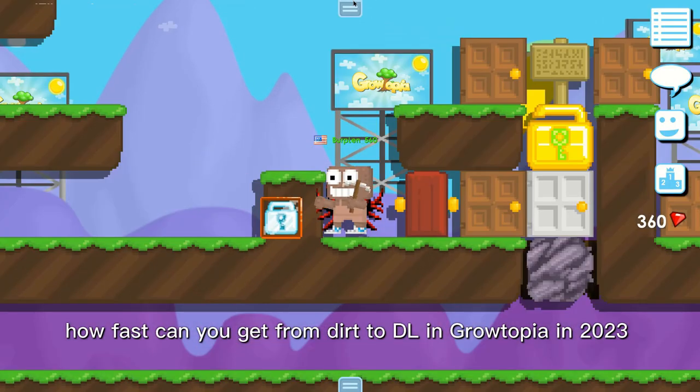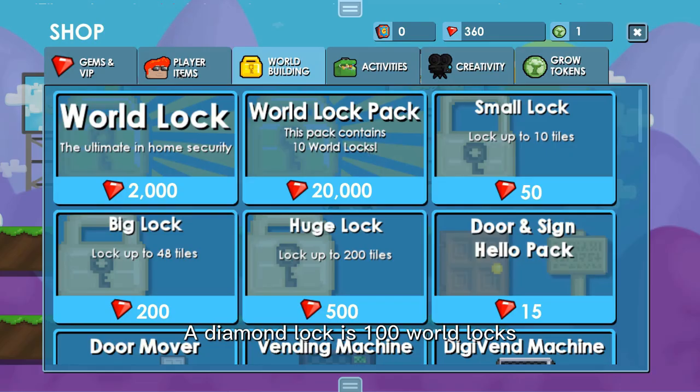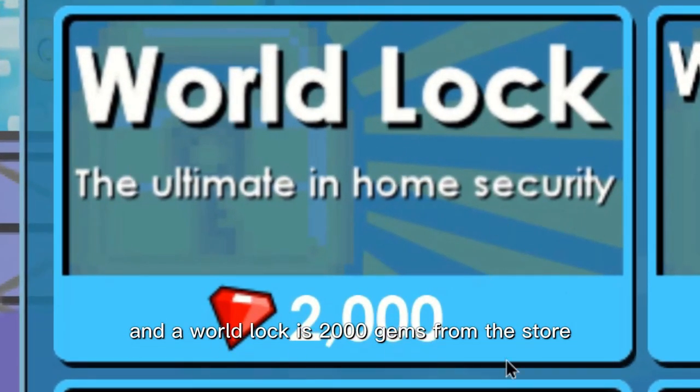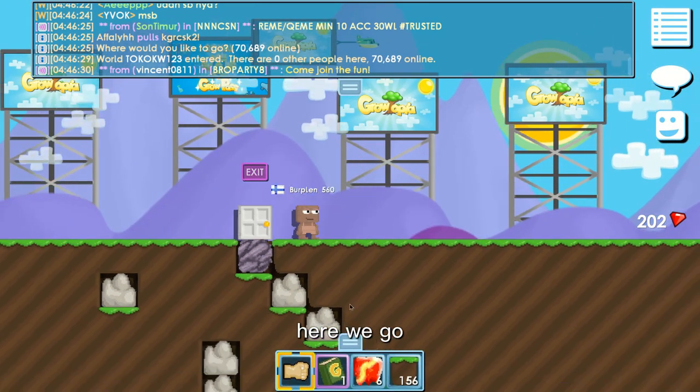How fast can you get from dirt to Diamond Lock in Growtopia in 2023? A diamond lock is 100 world locks and a world lock is 2000 gems from the store. I have 200 gems right now. Here we go.